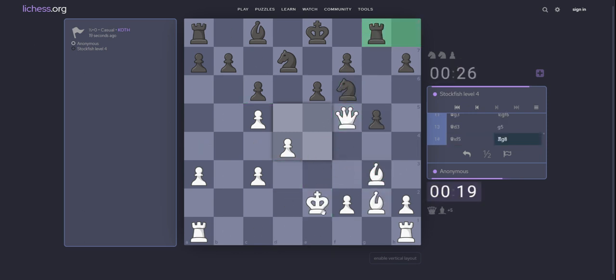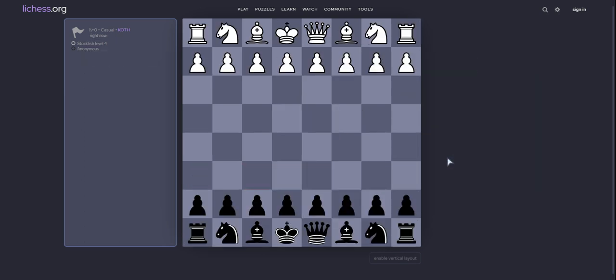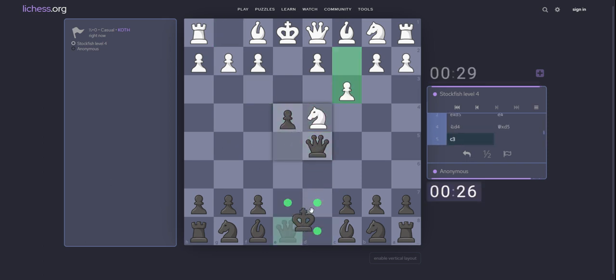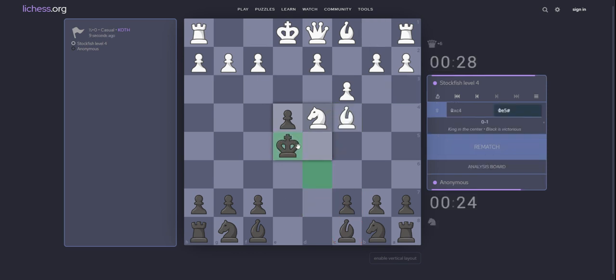Bishop g3. Queen d3. G5. Take on f5. Right idea. Why not e5? e4 — unbelievable move. King d6. Knight c4. Check.